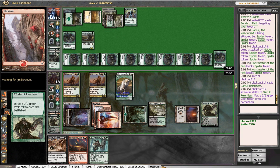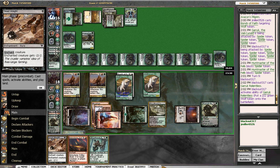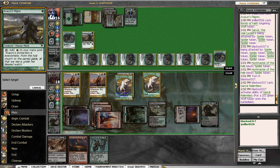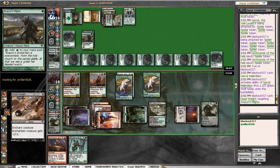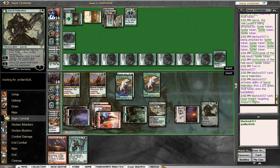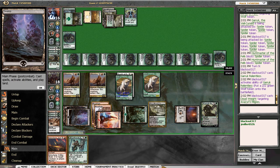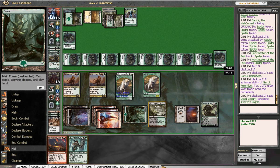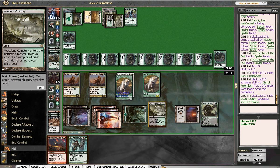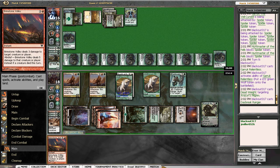Put a guy into play, and we'll Deadweight one of his guys. This gives him flashback on his Spider Spawning, which at the moment we can't deal with, so let's not even pretend we can. I guess we can play the Daybreak Ranger here. Daybreak Ranger flipping, I think, is better than Brimstone Volleying. All right, so we have four blockers.